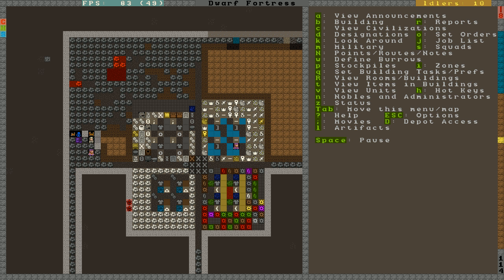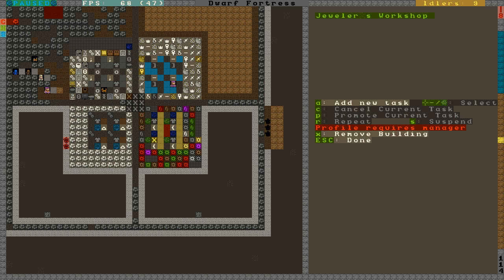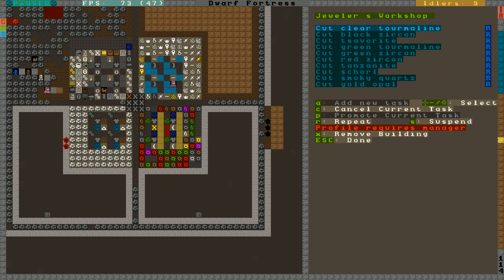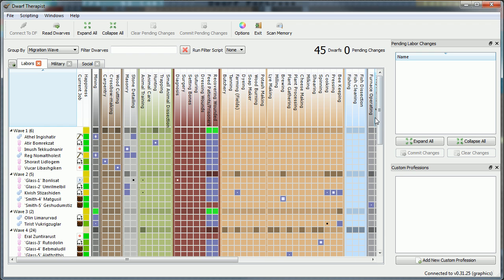Almost this part of the furnished stockpile — large lining is done too. These guys are still doing everything. Do I even have jewelers? Let's check — let's take the Dwarf Therapist.